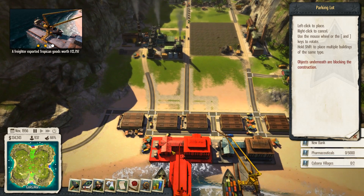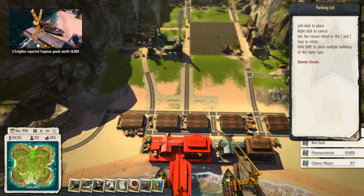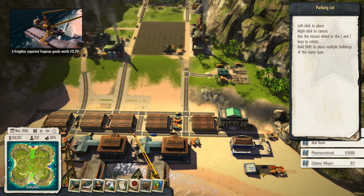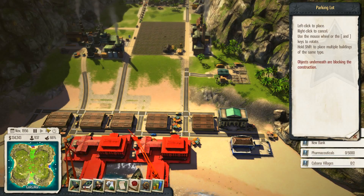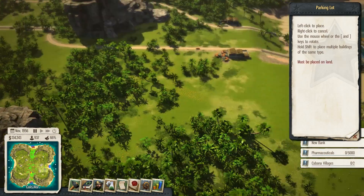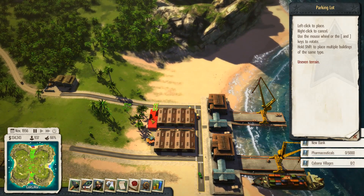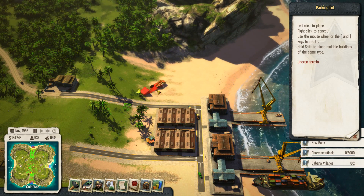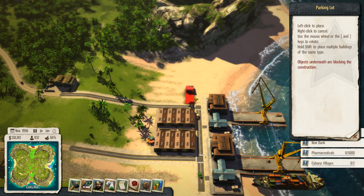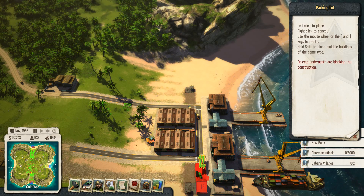So we'll pop one in there. I'm going to put some down by the docks. Actually, I want to redo this dock layout, don't I? Yeah. That kind of makes it a bit problematic at the moment. So I'll wait for that. We'll put some down here for these guys. Can I put them in there? No, I can't. But I can put them in there and there.